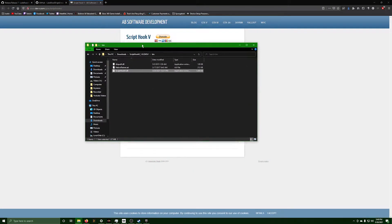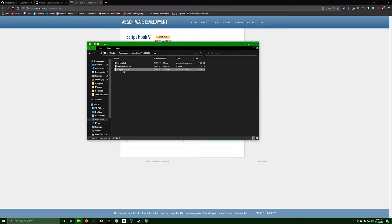It's going to look like a bin file. All you need to do is bring over the Script Hook V file, copy that in and replace it.